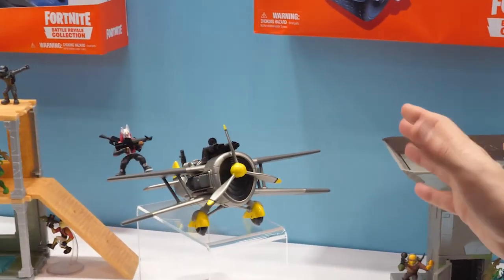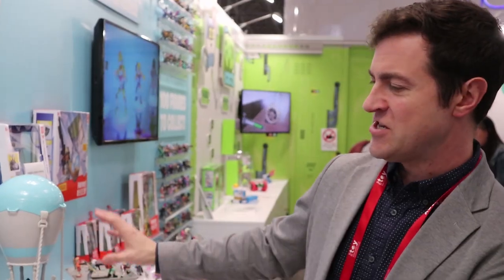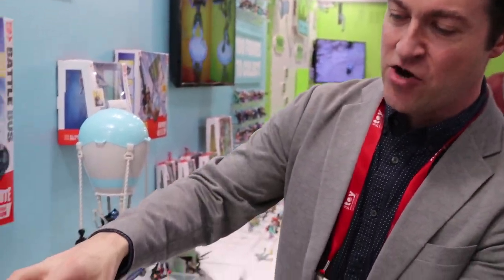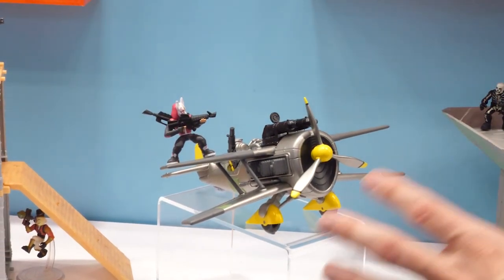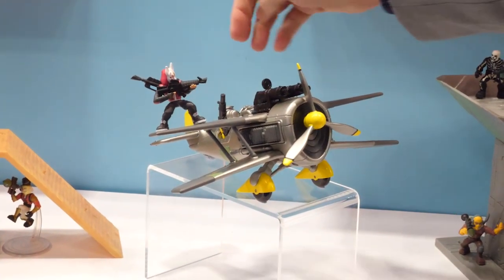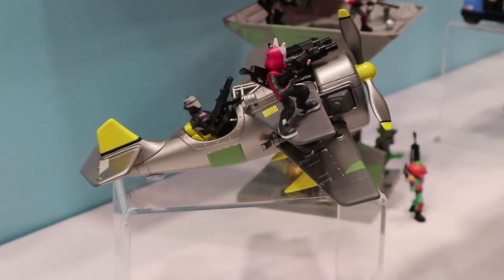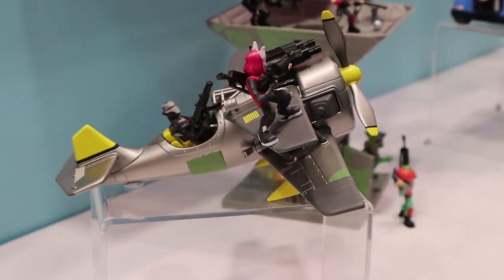Another vehicle — a first look at a model of a new item coming out for fall, which is Stormwing. Taking a biplane and making it awesome is part of the fun and excitement of Fortnite. It's going to come with an exclusive Ice King figure, which is not yet on display. Not only can you have one guy piloting it, but there's room for your whole squad to jump on and ride the wings.